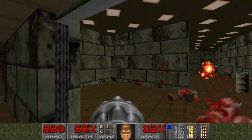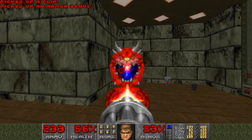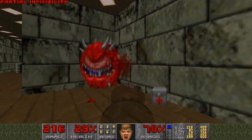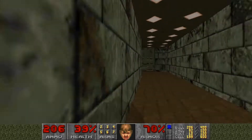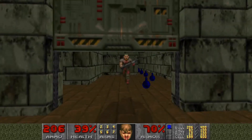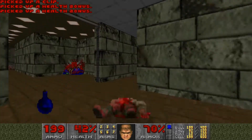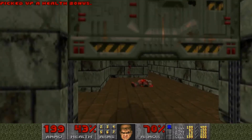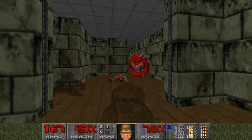Kill everything in here. Kill the cacodemon, come through this door — we're invisible so these guys are gonna have a hard time seeing us. Two more cacodemons back here and there's some specters as well. Damn, I did not want that door to open up — this is not going well.